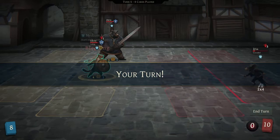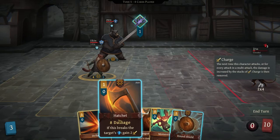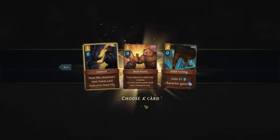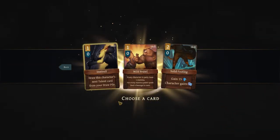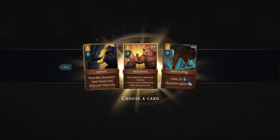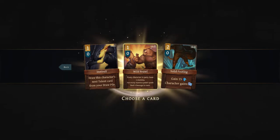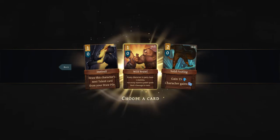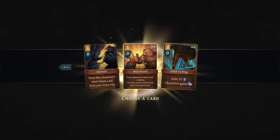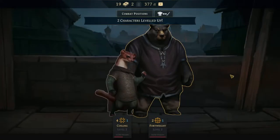Bleed ignores armor — that's kind of a negative thing, but we'll finish this off quickly. Draw this character's next talent card from your draw pile. Wild Brawl — every character in the party loses one stamina for every stamina point spent; deals six to a rank. We could grab another Solid Footing. Wild Brawl is okay — I could take that. And we both level up! I wish we got health back when we leveled up, though.